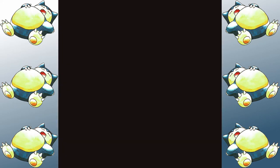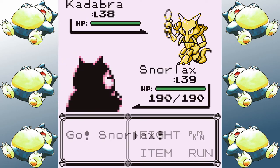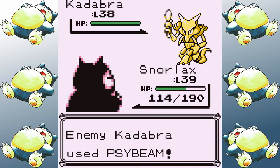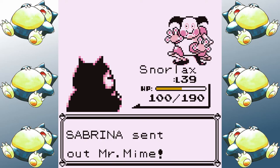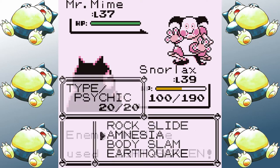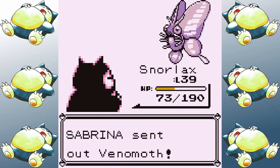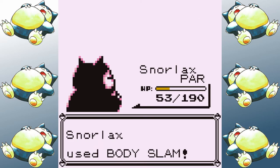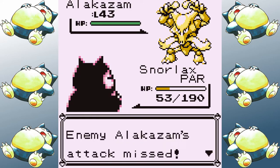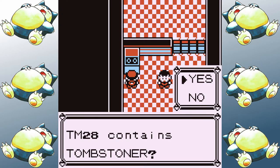Next up I face Sabrina, since her Pokemon are frail defensively and Snorlax is attack-based. Kadabra decides it wants to critically hit me on turn one and it's okay since I have nearly as much health as I had at the end of the Bellsprout run. I set up some Amnesias to soften up future blows. Venomoth does its best attempt to set up Alakazam by paralyzing me, but a miss by Alakazam on turn one into an Earthquake takes the battle and gets me the sixth badge on yet another first try.